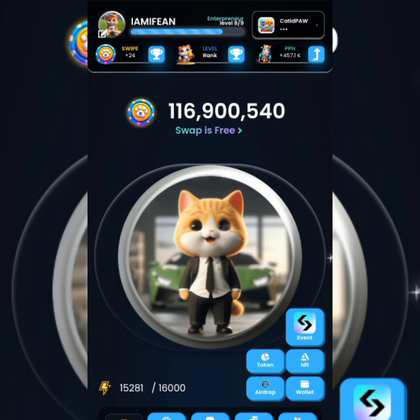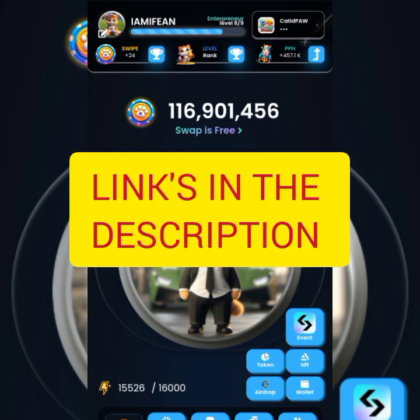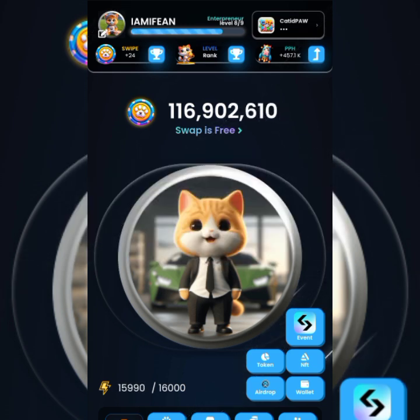What you do is get into CatIDPaws. If you're here to get started, check the description of this video — you'll get a link to CatIDPaws. If you don't have a BitGet account, there's also a link in the description to get started immediately. Once you've done that, log into your CatIDPaws, come here, and tap on the BitGet logo. It brings you to the $5,000 Spawn Chain Giveaway.